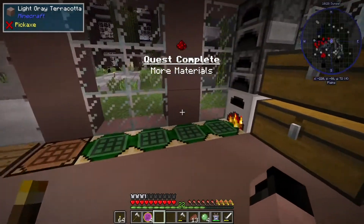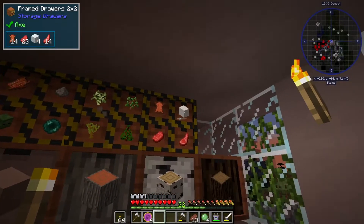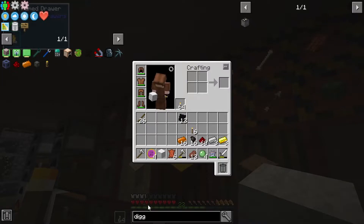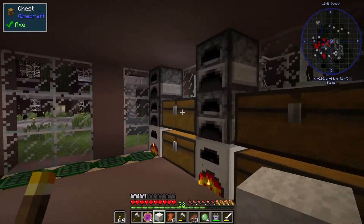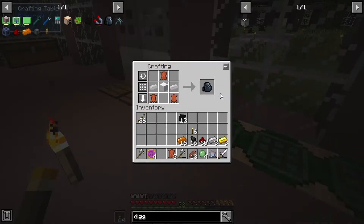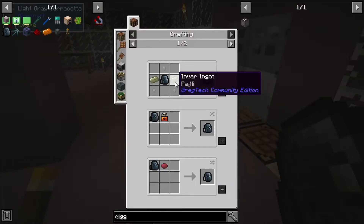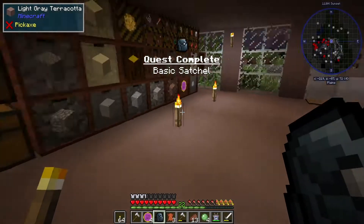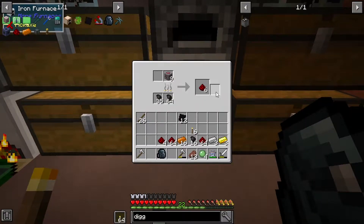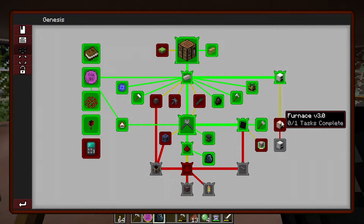We got the More Materials quest done. I did go get enough stuff for a bed so we can actually sleep through the night. We're also going to make a satchel real quick - the great thing about this is you can upgrade it later once you get into alloys. It's a nice little backpack so we don't have to carry so much stuff.